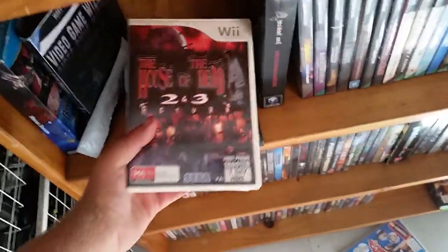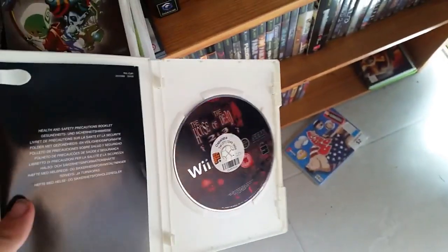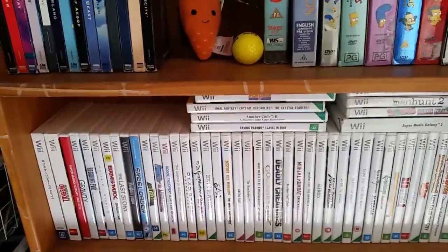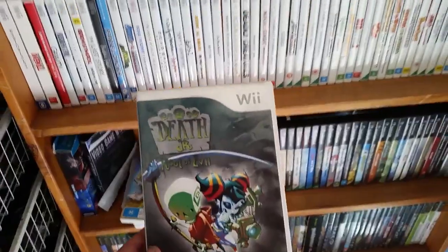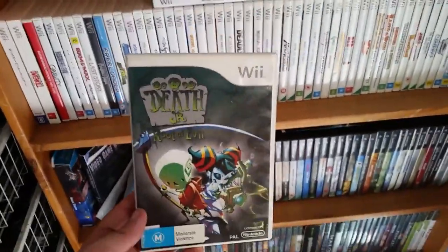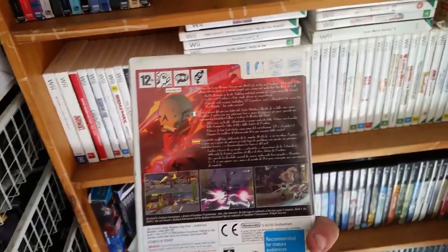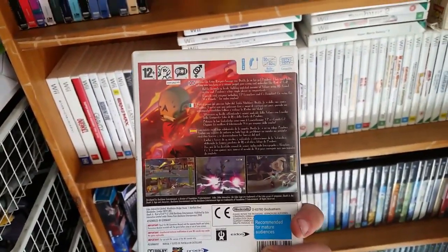First up is House of the Dead 2 and 3 Returns — this is an ex-rental so I'll be looking to upgrade it at some point, get the stickers off. Really fun game, House of the Dead is just fantastic. Next is Death Junior: Root of Evil — a pretty fun game, also on PlayStation Portable. It's a 3D beat-em-up, really good for multiplayer.